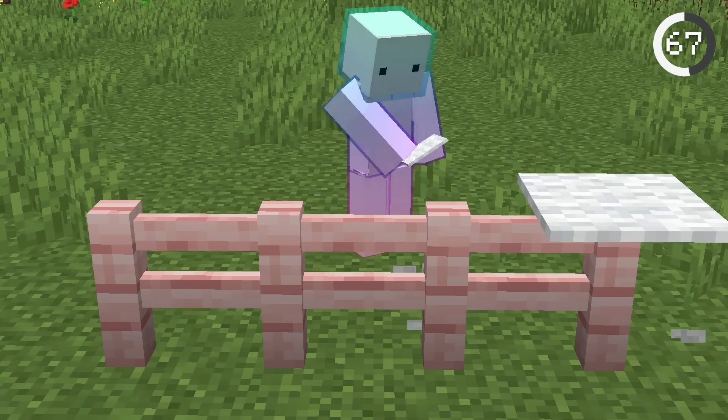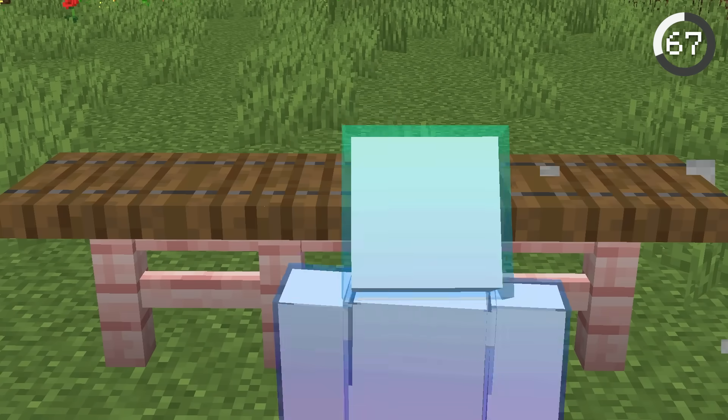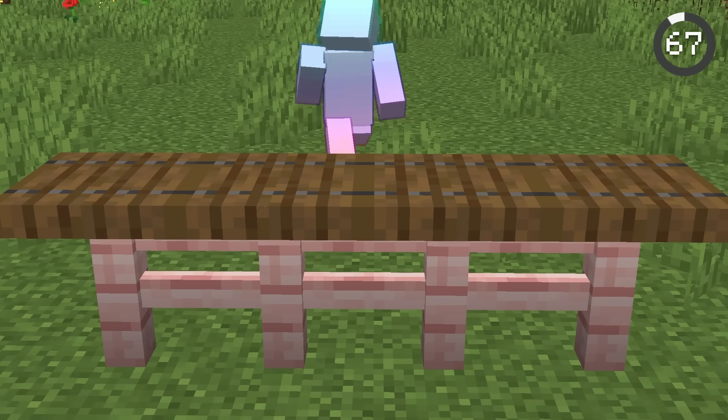Fences are the strangest blocks in Minecraft. You can't jump over them normally, but when you make them even taller with a carpet or trapdoor, then you can jump on them. This game is so weird.